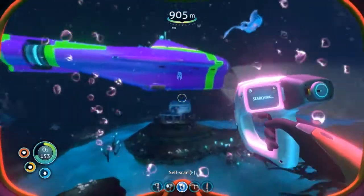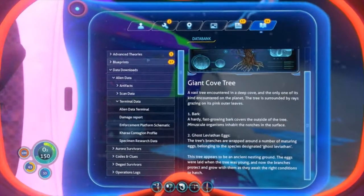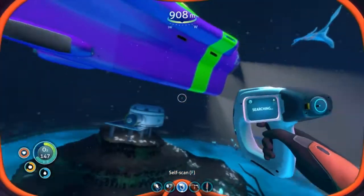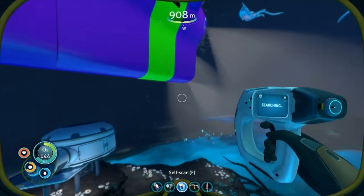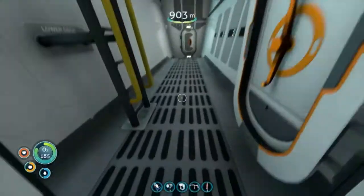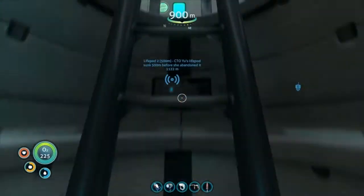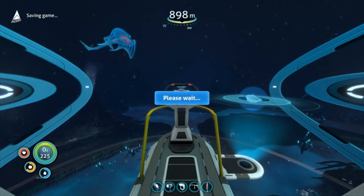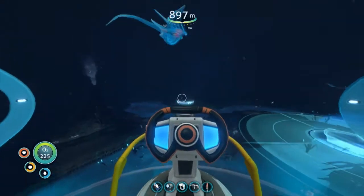So like I said before, this tree is the Ghost Leviathan nesting ground. And I don't want to be here. So we're going to go. We're going to try to go lower to see what's going on further down. We're going to save.